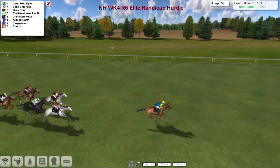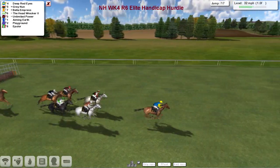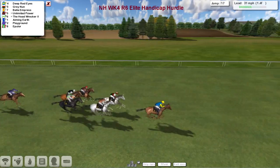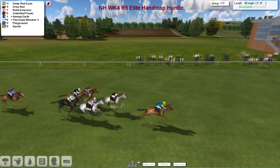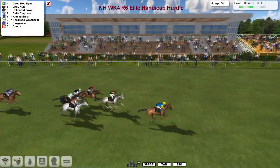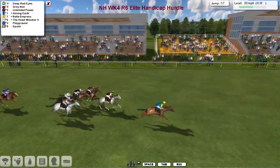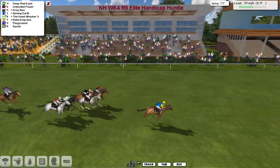Deep Red Eyes in the lead from Bella Empress and Gray Nun, with The Head Wrecker and Unlimited Power trying to get to the final flight. Now suddenly Deep Red Eyes is starting to tie up. Still over a furlong to go — Gray Nun, Bella Empress, Unlimited Power, Aiming Earth and The Head Wrecker all trying to close. Deep Red Eyes racing to the line — still half a furlong to go, two lengths ahead. Deep Red Eyes keeping going, racing up towards the line.